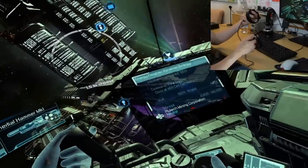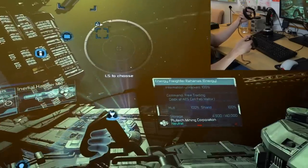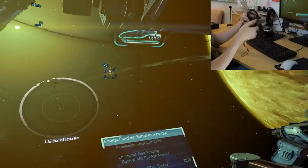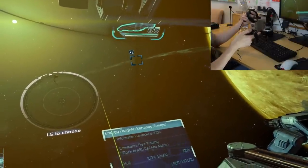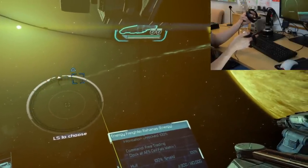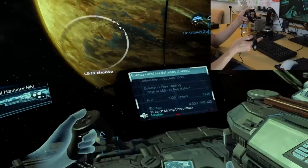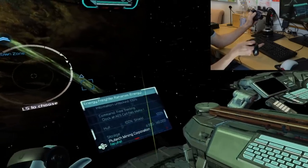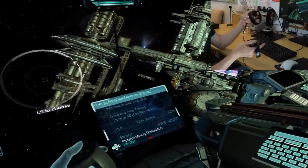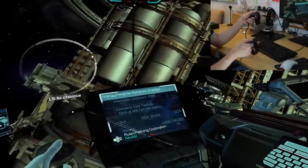The next important thing is accelerating your ship. This is done with the trigger button on the left controller — it's an analog button. You can see in the speed bar that I can hold the button halfway pressed to go at half speed, or push it to the end for full speed. You can also boost by pushing down the thumb stick, which makes you even faster than your normal maximum speed.